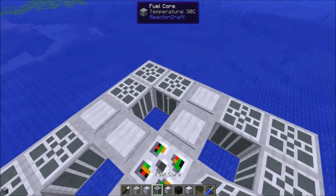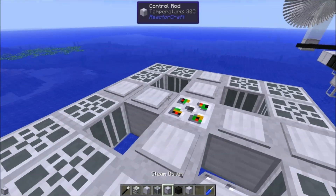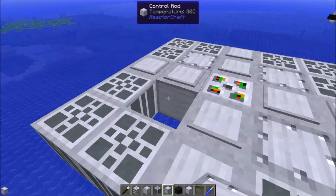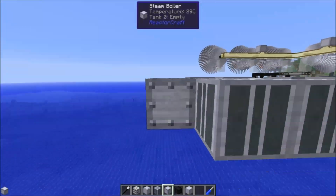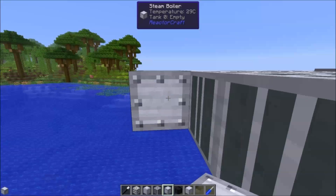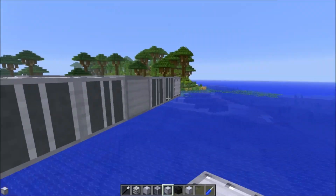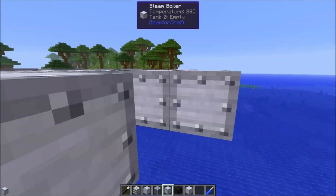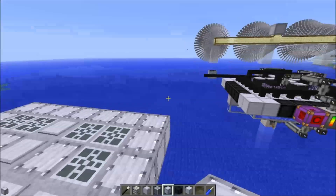We could probably put more fuel cores in here, but I don't know if that would overheat this particular reactor. So what we've got here are steam boilers placed all the way around. I don't know if these corner boilers are completely required — I would probably test and see if you can get rid of those two, because they don't seem to tick up to 100 very often.